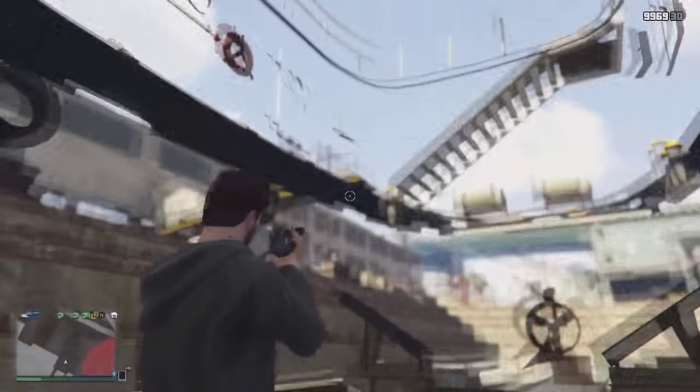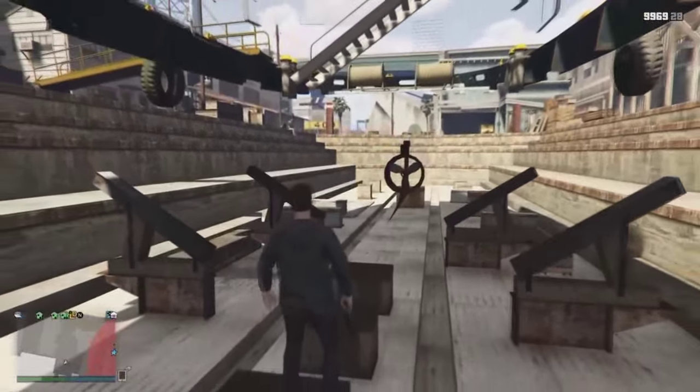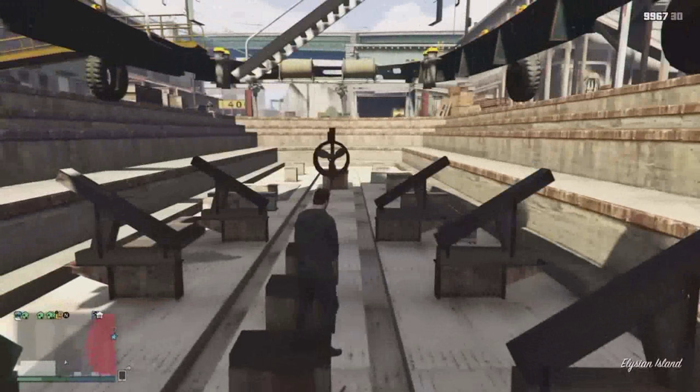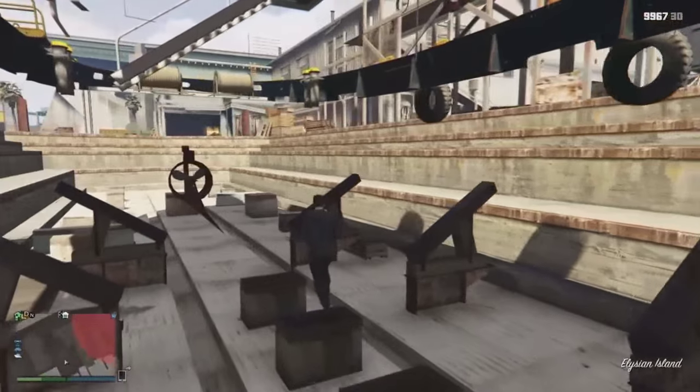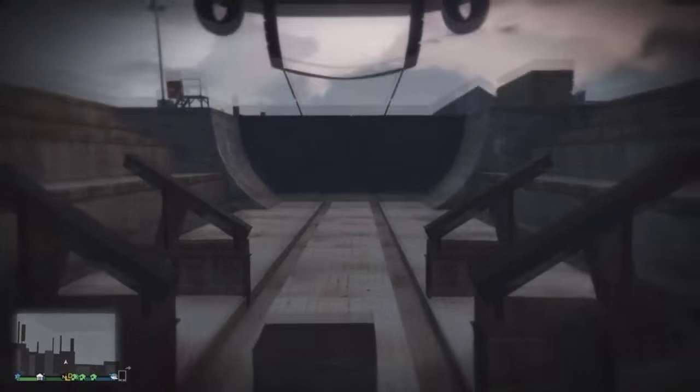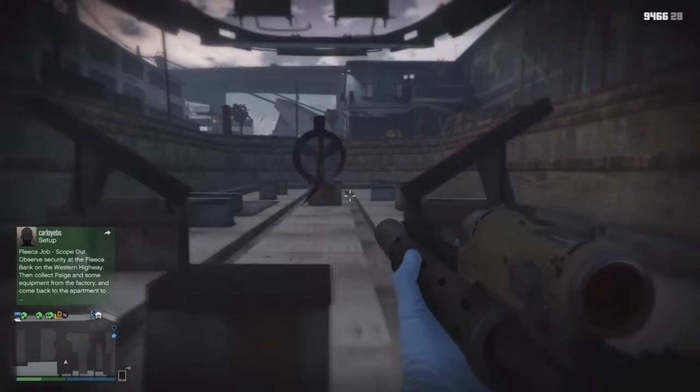The good thing about this glitch is that it's super easy to get into. It's quite good because there's a lot of space you can shoot through, unlike other ones where there's only certain places you can shoot through. Also, as you can see on the map, there's a gang attack located right next to me, so you could use this to complete the gang attack over and over and earn some RP — and you can pick up ammo from the people that have died.